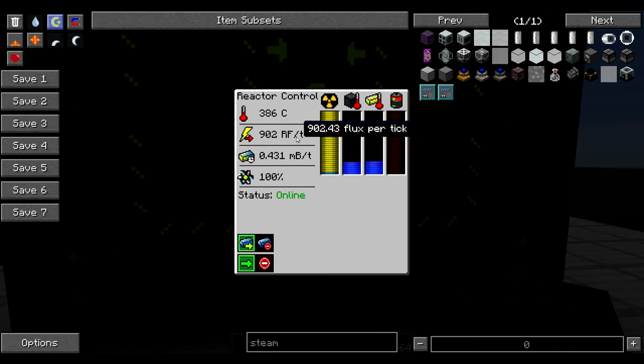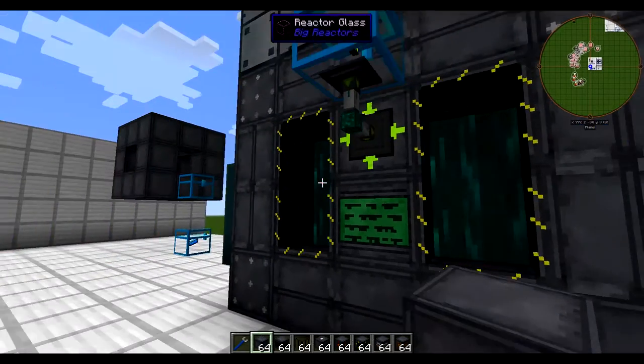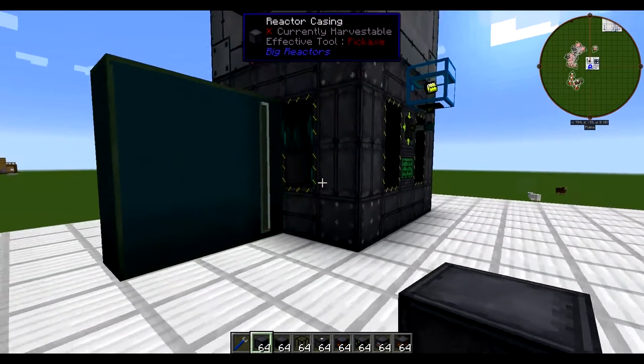It starts to emit redstone flux, and it'll stabilize somewhere around 900 redstone flux a tick. This is a lot of power — equivalent to about 10 or 11 steam dynamos from Thermal Expansion. It's a lot of power from one structure. It does run on fuel; it's going to use what we call Yellerite. Yellerite ore spawns in the world, and you refine it into Yellorium. In the last minute or so, we generated almost a million redstone flux — pretty powerful reactor.